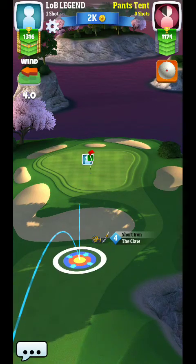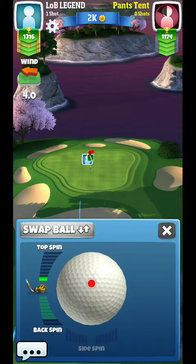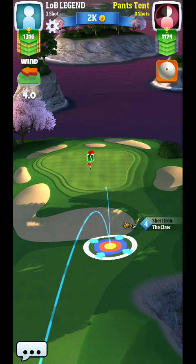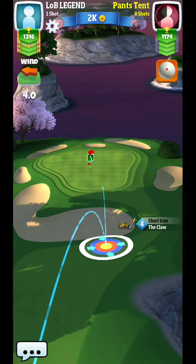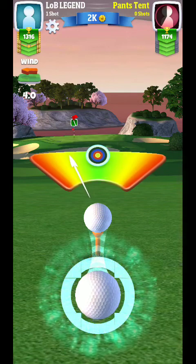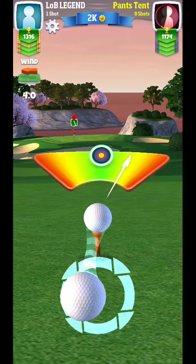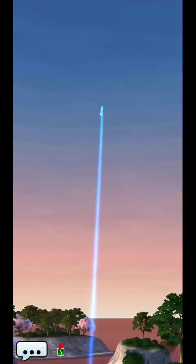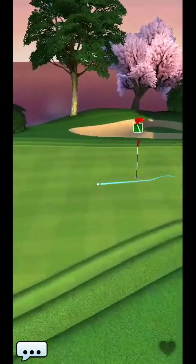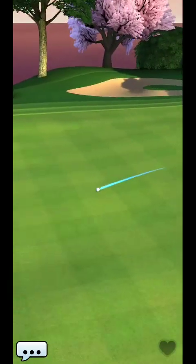Here you can see my opponent has a Claw, and you can work similarly — just keep in mind you have to kind of model my spin no matter what club. Here you can see my opponent putting topspin on, which means the ball is going to come in hotter than what you saw mine do, and it will probably roll down the hill. Even though he doesn't have the Guardian, he's using the same club — you have to be thinking about these things.